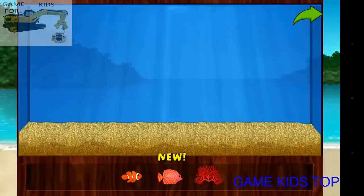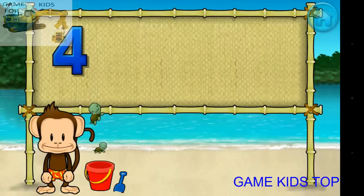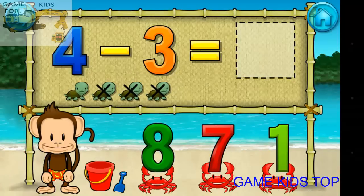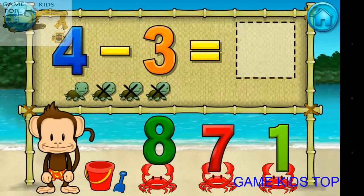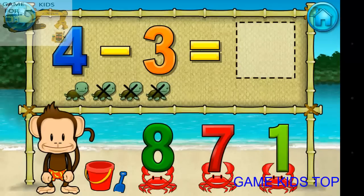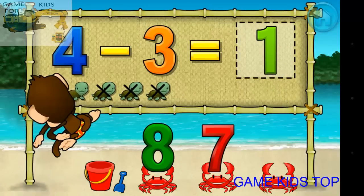Add things to your aquarium by dragging them from the tray. Subtraction time! Four minus three equals one. You did it!